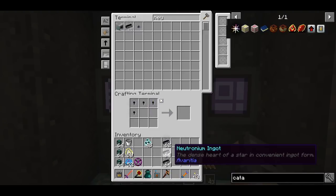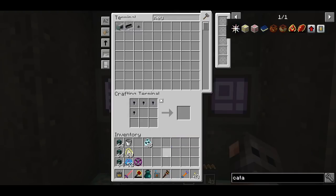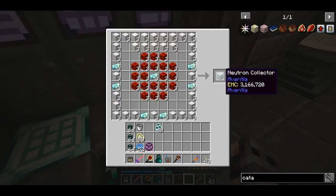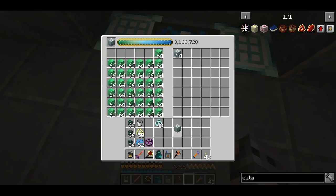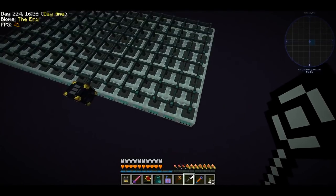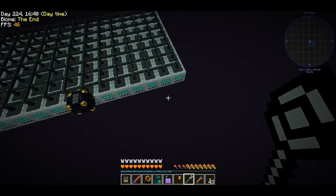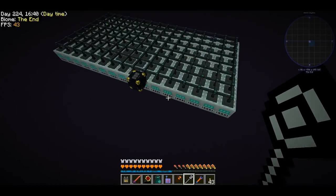That 15,000 gave me 2 stacks, almost 3 stacks. We need much more - we need thousands of these. So my idea is that we're going to make more Neutron Collectors. Of course I'm not going to make all of them - we just EMC. We need 2 stacks. We already have 128 Neutron Collectors hooked up to item conduits which goes into an Ender Chest. I made 128 more and we're going to double our production.